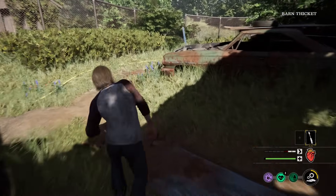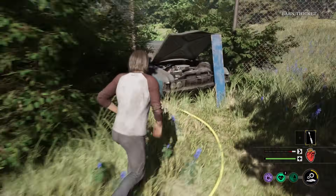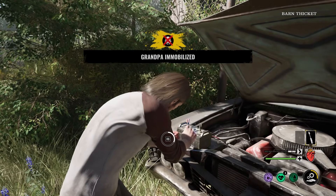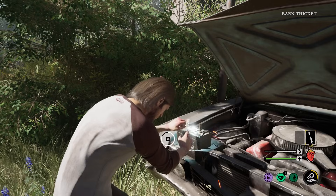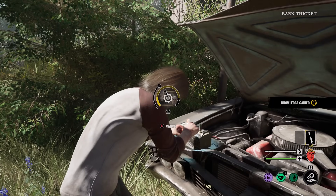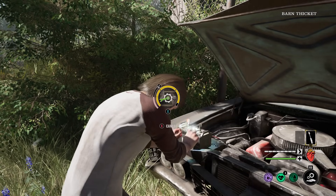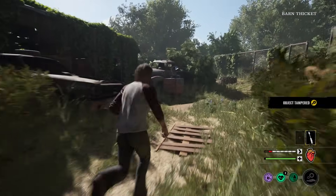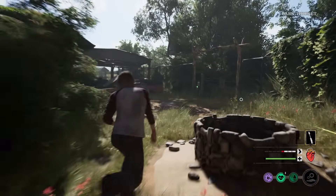Before you try to tamper one of these objectives like the generator or fuse box, you actually have to inspect it first. You don't need a lot of knowledge to tamper — you can go straight up to the generator, have it be the first item you inspect, and still tamper it with that little knowledge. However, I do recommend getting as much knowledge as you can because knowledge fills up the tampering minigame way faster than doing it manually. If you run out of knowledge, you can finish the minigame like pick-locking a door, but it takes a really long time manually.